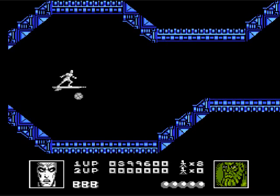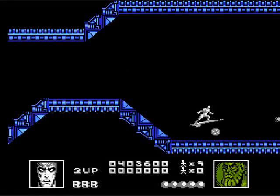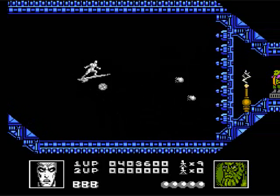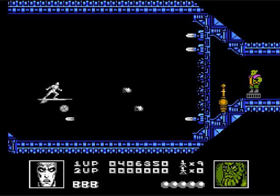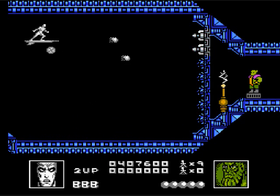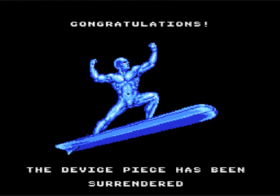Now we're going to section three, finally. This place looks all right — it's kind of like a corridor. Boss already? Okay, that was fast. Please tell me there's more to this — and there isn't.